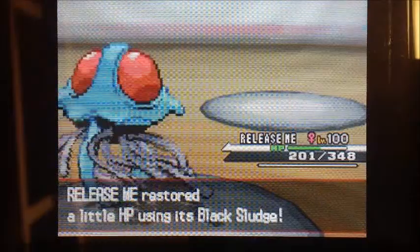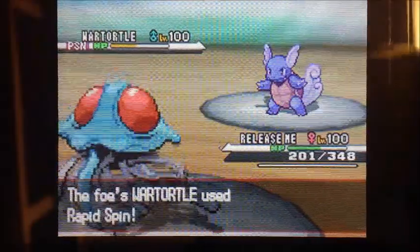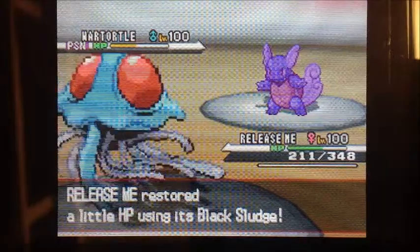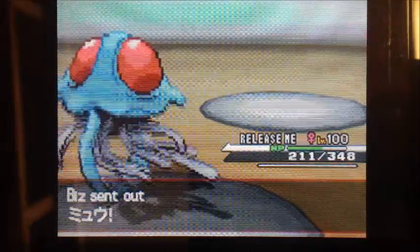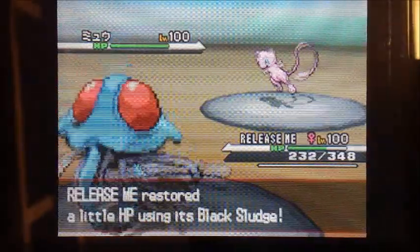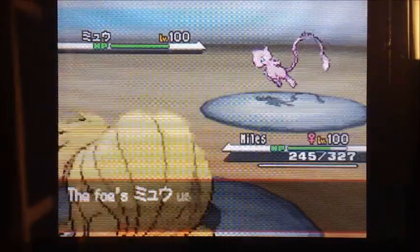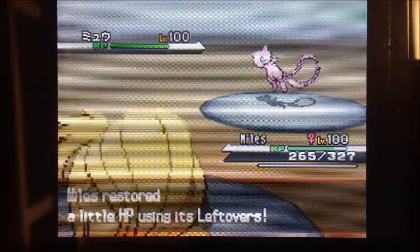He brings back his Wartortle. The spikes are already out there, so I'll just go for some offense and lower the number of turns I need the poison to take effect. The Rapid Spin knocks the spikes away again. I'm assuming he wants to clear the field for whatever he sends in next. He does send out his Mew, and I of course go for the Toxic Spikes. I'm unsure what this Mew has — the only thing I've seen it use is Will-O-Wisp. So I opt to switch out Tentacruel, fearing a Psychic, and bring out Ninetales.